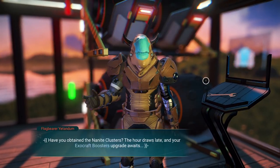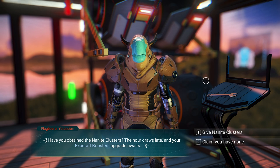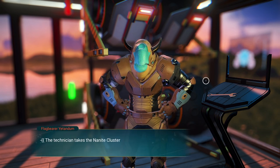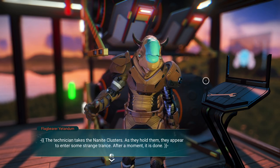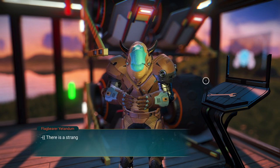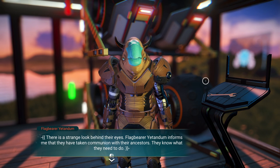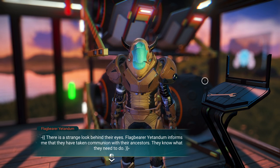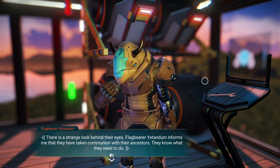'Have you obtained the nanite clusters? The hour draws late.' Yes — we're going to give them the nanite clusters. So I guess we didn't have to go to the terminal. The technician takes the nanite clusters; as they hold them they appear to enter some strange trance. After a moment it is done. Flag Barrier Tandem has taken communion with their ancestors — they know what they need to do.